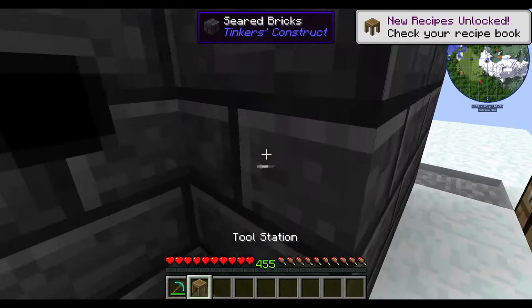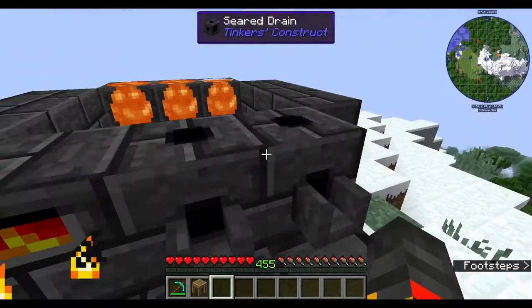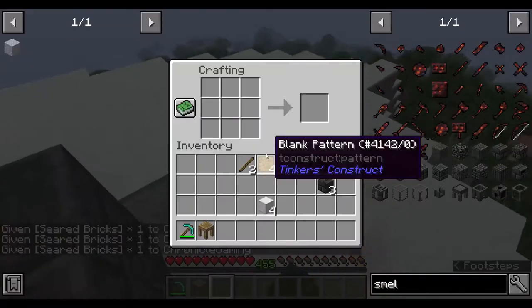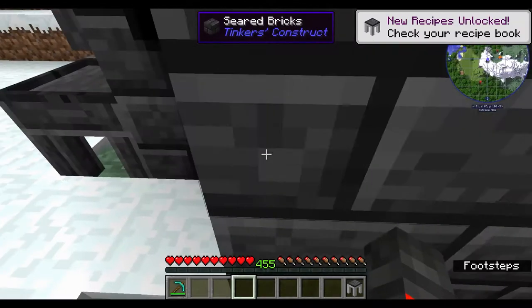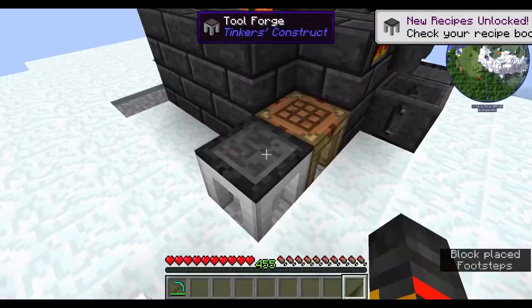You also need a tool station, which can be upgraded. Using blocks of iron — or any metal — in the crafting table you can make a tool forge. Place the tool forge down.